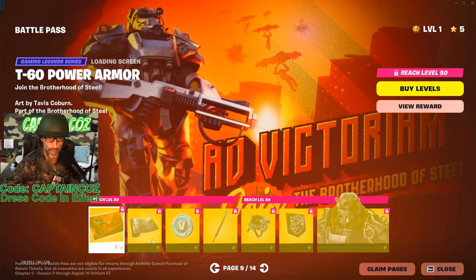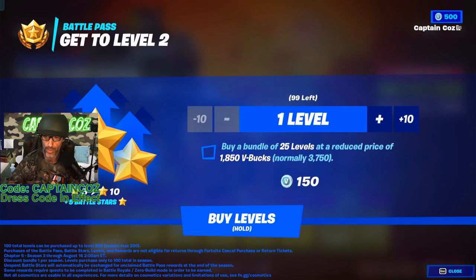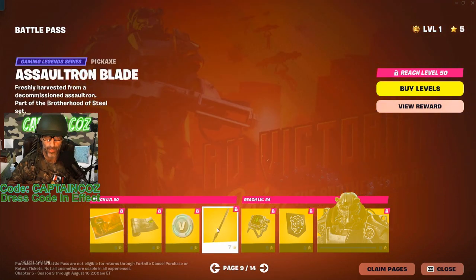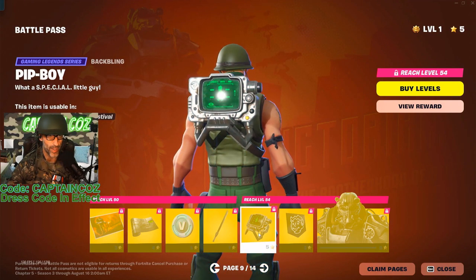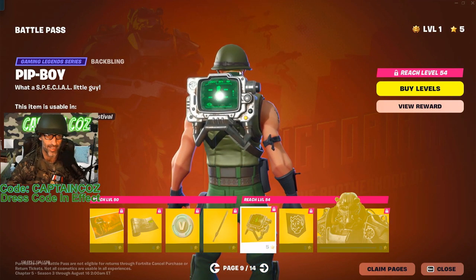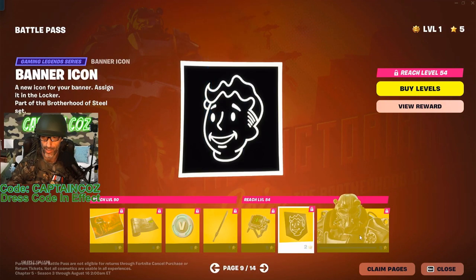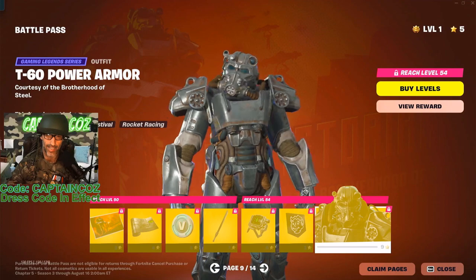Okay, here we go — we got the Power Armor, the T-60 Power Armor from Fallout. I like this loading screen. His pickaxe is a sword — the Assaultron Blade. I don't know about that sword, he should have a better pickaxe than that. We got the Pip-Boy — I like these from Fallout, classic Fallout character.